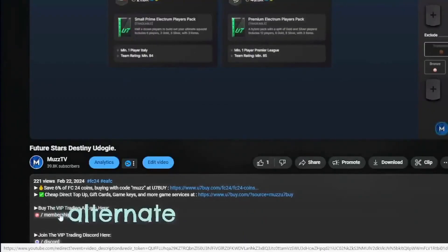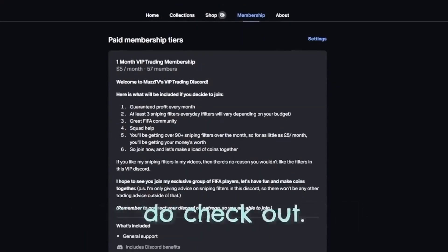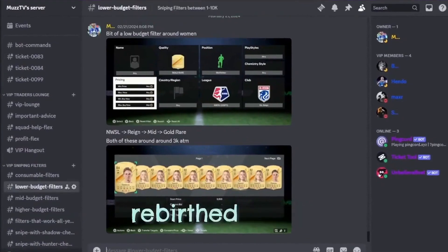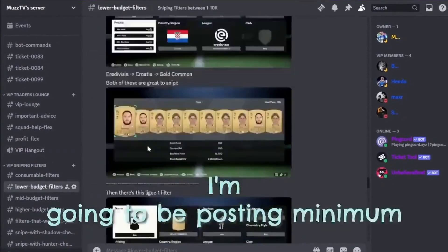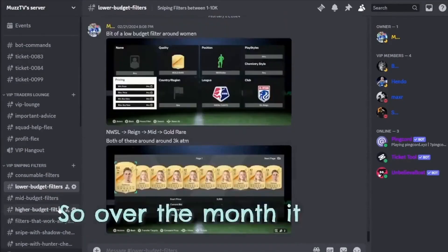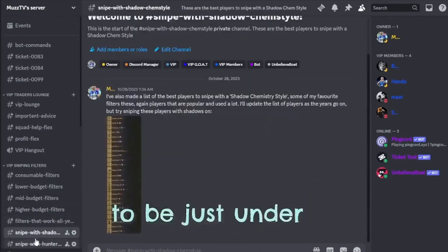Also, if you're looking for a cheap alternative to making quick and fast coins on FC24, do check out my VIP trading Discord. I have recently rebirthed it and I'm going to be posting minimum 3 filters in there every single day. So over the month, it will be roughly about 90 plus filters, which is still a lot.